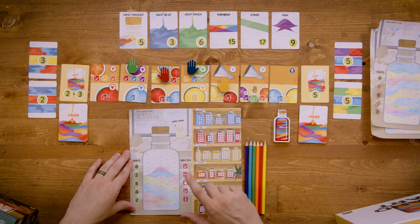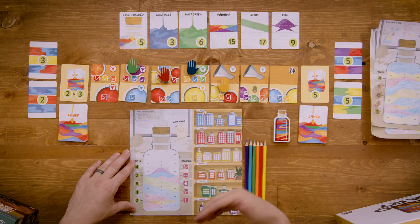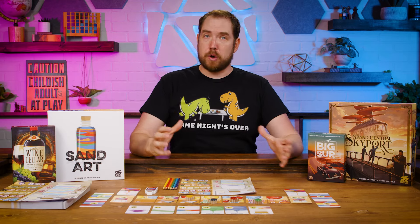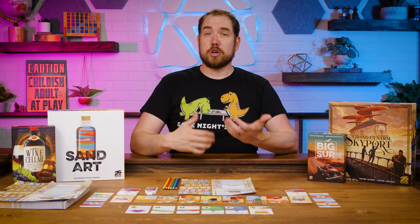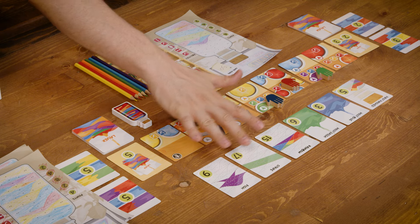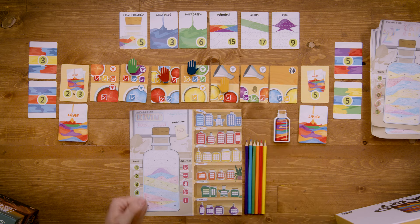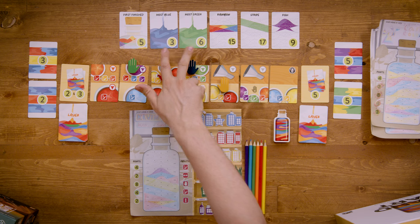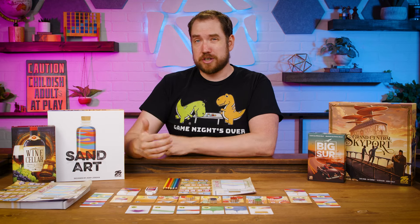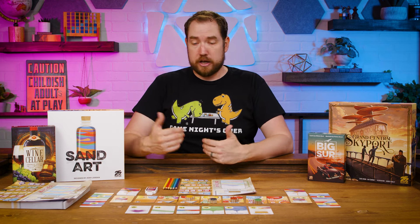One ability gives you an extra sand when you collect sand. Another gives you an extra turn — but you have to have the hand ability in order to take that one. Another lets you move twice in the same direction before turning back. And another gives you one additional sand when you collect. So the whole flow of the game is: move your hand, take the action on the card — either collect sand or pour sand — and try to complete objectives, mainly different patterns. You score every time you complete a pattern, and the patterns are communal, so everyone can score the same pattern. The first-finished card goes to whoever finishes their bottle first, and the most-of-a-color cards typically go to one player unless there's a tie.